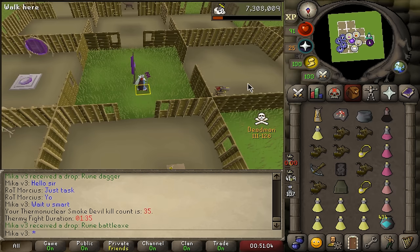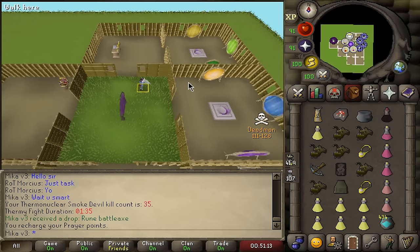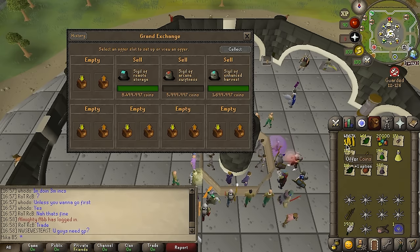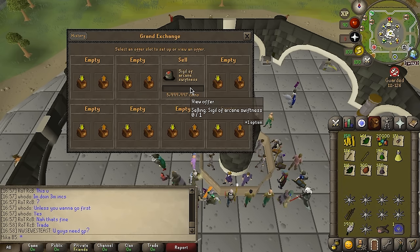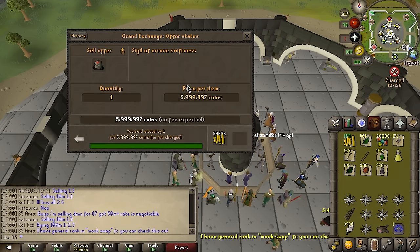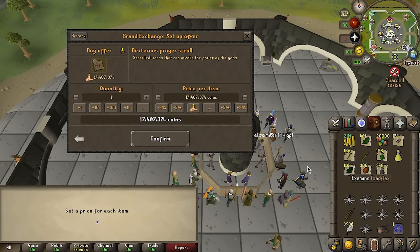That means I can't continue with Slayer for today since I want to finish this task. Let's do a bit more skilling in anticipation for the next breach, which should be in approximately 2 hours. While skilling on the main waiting for the breach, I'm trying to scrape together enough money on the fisher account to afford a dexterous prayer scroll. It goes for between 20 and 23 million right now. Remote storage just sold for 8.5 mil, we're at 13 mil now. Sigil of enhanced harvest sold for 1.7 mil — we're at 15 mil. The arcane swiftness is slowly selling for 6 mil. If this sells I could afford the dexterous prayer scroll, which could be a massive upgrade.